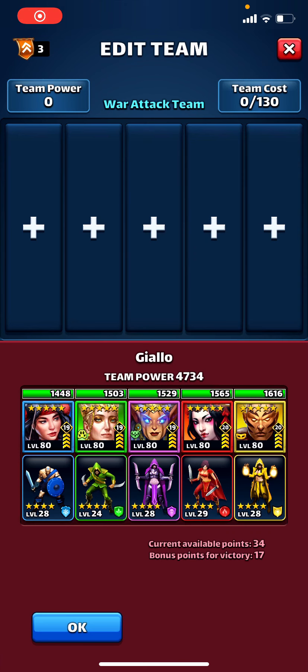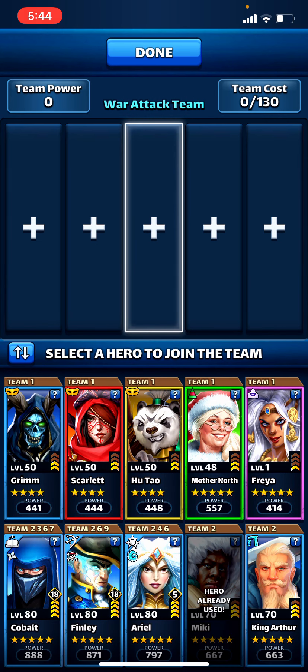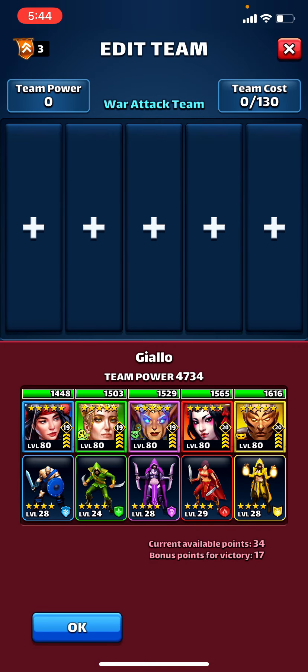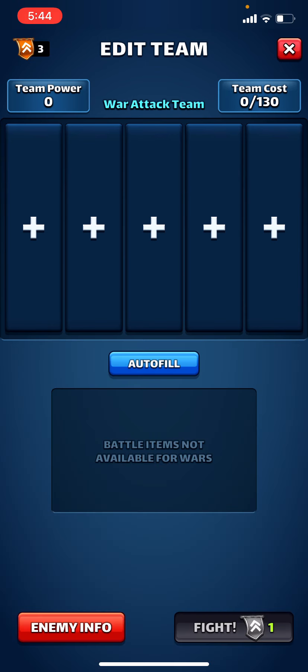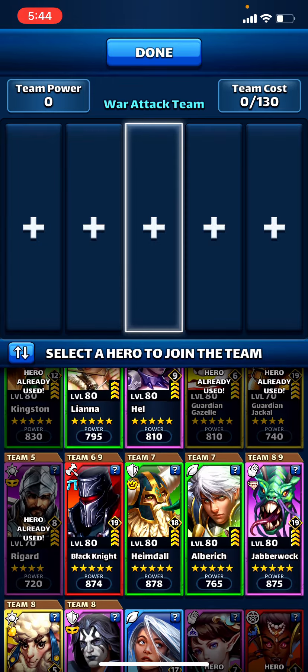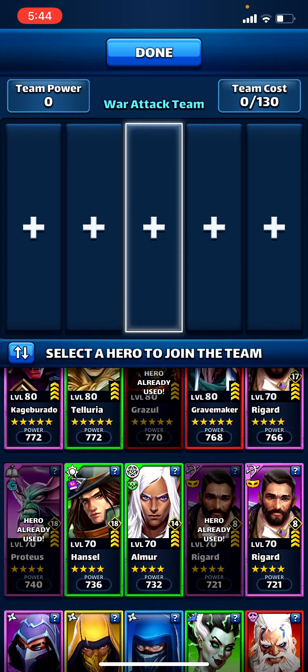All right, we're gonna try one more of these — almost the same lineup. This would have been even better for Grizzul because now we have four ailments on this team. We're gonna try to just not let it get to that point, which means I probably need to have two forms of mana control. I've already used Mickey, I've already used Lady of the Lake, so that probably means Hansel — did I already use Hansel? No. So that's probably Hansel and Proteus.